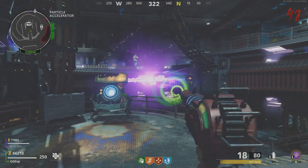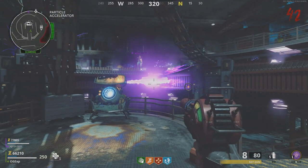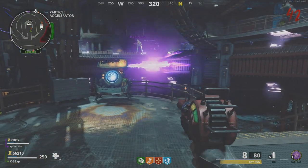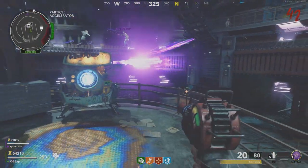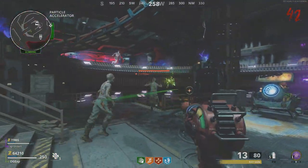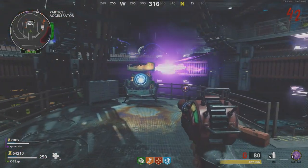All you need to do is just walk up to the Pack-a-Punch machine and just apply the ammo mod. You can have Dead Wire, Frost Blast, the wind one, the fire one, or whatever it's called. All you need to do is activate one of those on your AUG. Think about it like this — you're going to buy one get one free, because you're getting an upgrade on your AUG and also you're getting a full ammo stack on your ray gun.